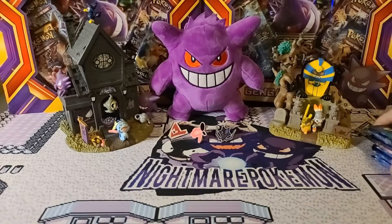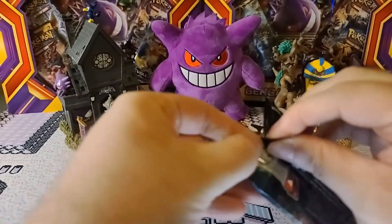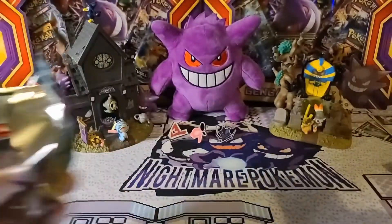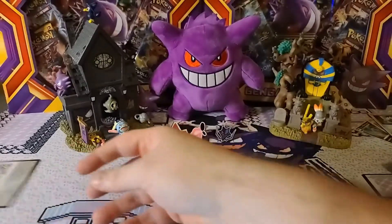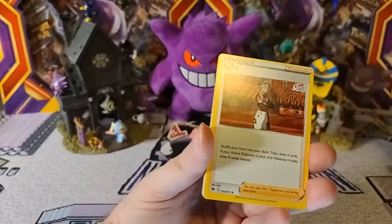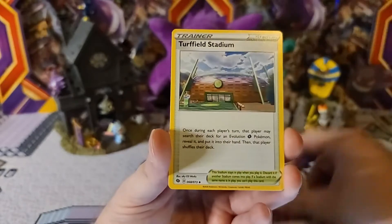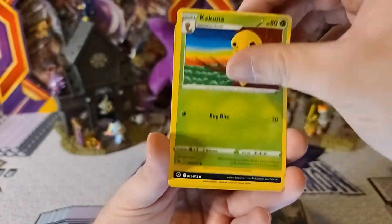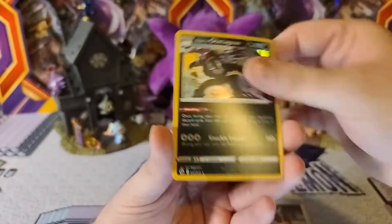The first three packs are going to be from the Hammerlock Gym. Like I said, I don't think I'm missing too many cards from the set, but obviously the Shiny V Charizard is the card I'm still missing. First pack pulls: Turffield Stadium, Kaklarini, Trubbish, Kakuna, Purloin — Marnie is the reverse holo and Glalie is the holo.